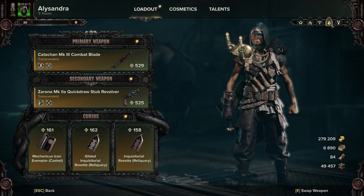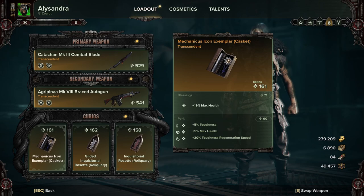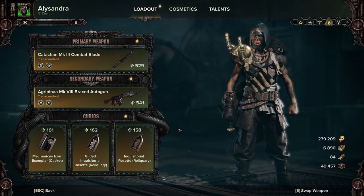Last but not least, the Curios. The only thing that changes on this build between my two loadouts is the ranged weapon — I just swap between them. For Curios, this is what I'm using: a Max Health curio with Toughness, More Health, and Toughness Regeneration; one Toughness curio with Toughness, Health, and Toughness Regeneration; and a second Max Health curio with Toughness, Max Health, and More Toughness Regeneration. These are just stat sticks to make you incredibly tough. I'm not using a Wound curio because you generally don't need it. With the speed of this build, most of the time you will not be getting hit. But if you do get hit, you will be able to farm back a lot of that toughness very quickly, and you have enough health to basically shrug it off.